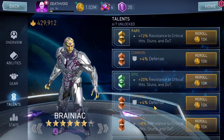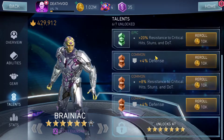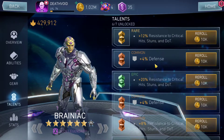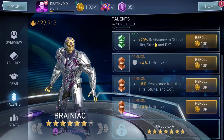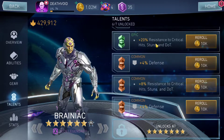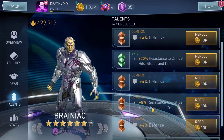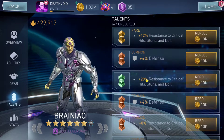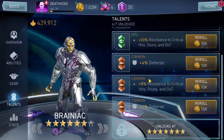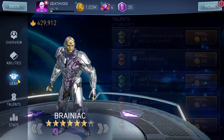Getting the right talent in the right slot can be irritating — I still have credits I can use to reroll and replace common talents with rare or epic ones. The basic idea is simple: three defense talents and three resistance talents. Values scale with rarity: 8% common, 12% rare, and 20% epic.